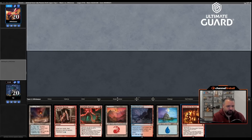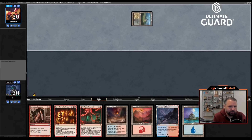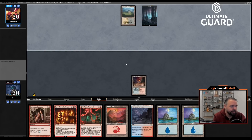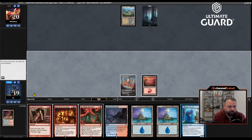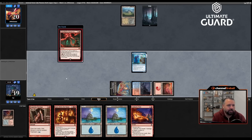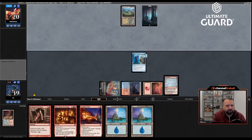Round one — I like this hand. The plan is turn two Desperate Ravings into a Geist Flame Reservoir. I'll crack the Tarn to get Raugrin Triumph. Playing against black-white, at least to start. No two-drop from them — I'll just play Thing in the Ice. I'd rather get it out early. Against black-white, Thing in the Ice might just die but that's okay. They didn't play a land this turn — makes things tougher for them. I've got my engines set up.